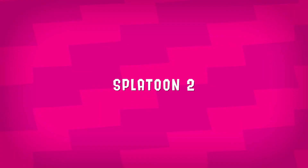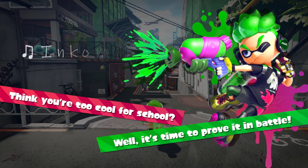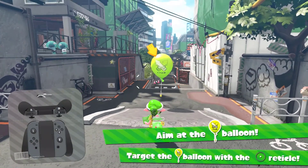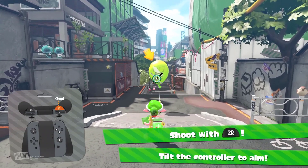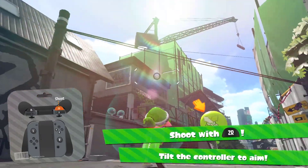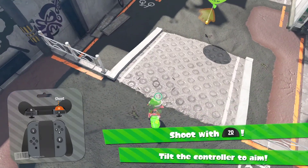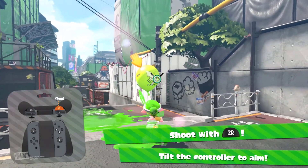Hell yeah, let's go! The tutorial begins: aim at the balloon target using motion controls and face forward for the clearest view. Press Y to reset the camera at any time. If the camera is in a very awkward spot from motion controls, just press Y to center it. Shoot with ZR — not tilt, shoot — to fire at the balloons.